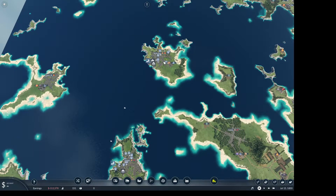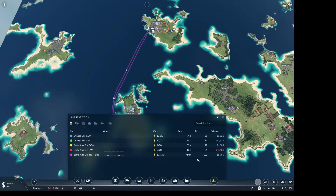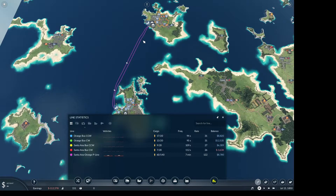Currently, I have set up a passenger line between these two points, and it doesn't make me as much money as I thought it would. As you can see, I have no cost on them, but I'm only making $8,000 on the shipping. Maybe it's because I have two ships, but it's a long trip. These are the two biggest cities in the game, that's why I connected them.